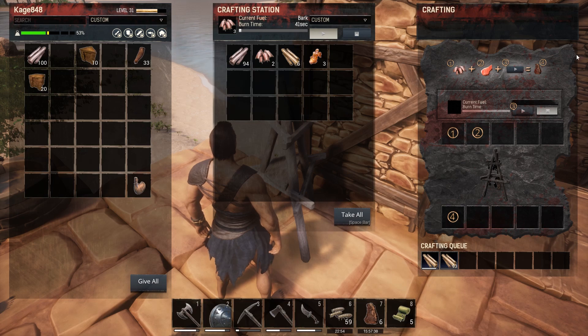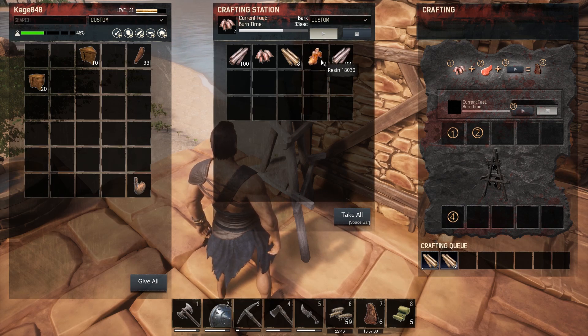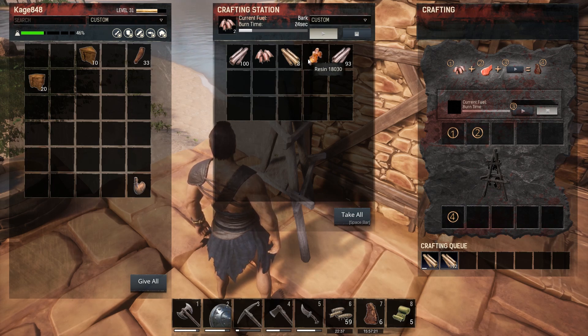Tip number one: you can get dry wood. If you put wood in the drying station, you can get dry wood and resin. I think the dry wood burns longer, and you also get resin from it, which is cool.